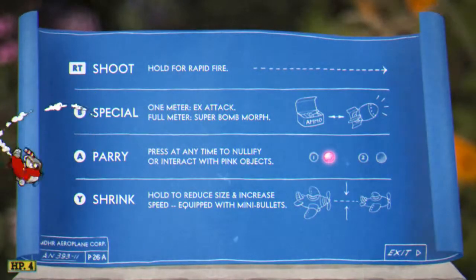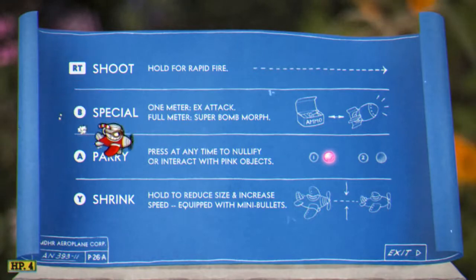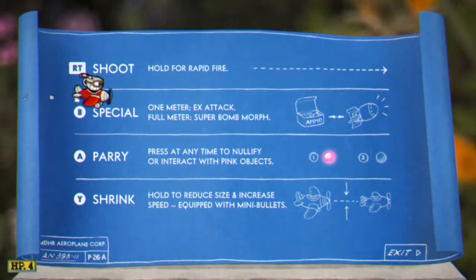First off, we are going to check out the blueprints on how to fly. And for the love of god, please remap the controls to something you are comfortable with. I use my right trigger as fire, and left trigger as my lock for standing in place. While flying, you should be almost constantly firing, so it helps to have it on something other than a face button.